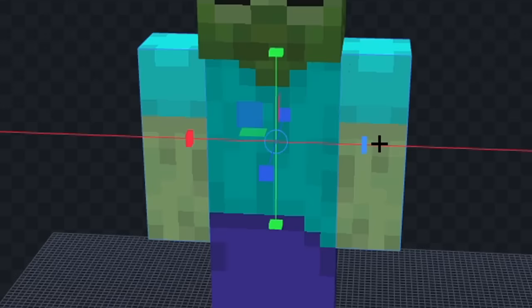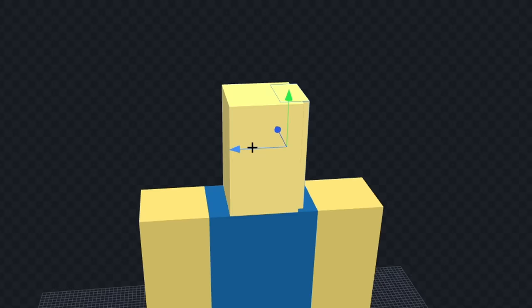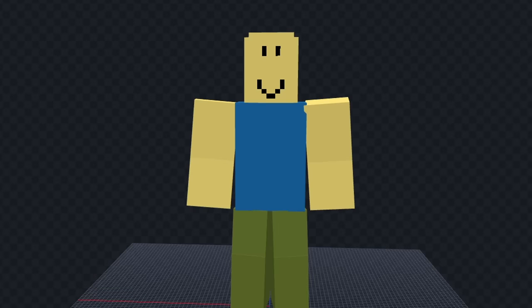Let's make his arm bigger, and we'll color his legs in green. Now, let's color his arms yellow, and we'll color his shirt blue. Next, let's make his head yellow, and we'll make his head a little bit round. Now, let's draw his mouth, and we'll give him some eyes. Next, let's bend his arms a bit, and we'll do the same for his legs. And I think we're done.